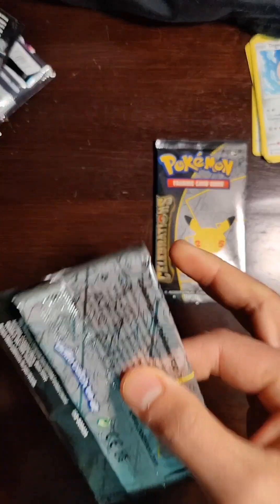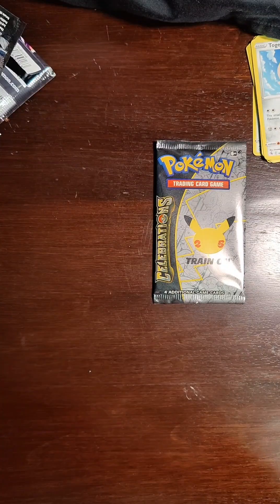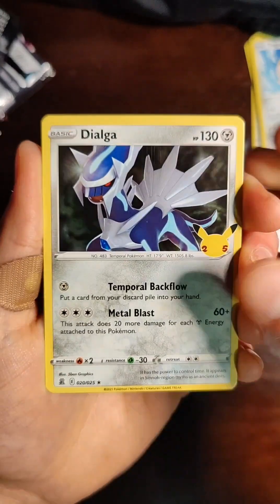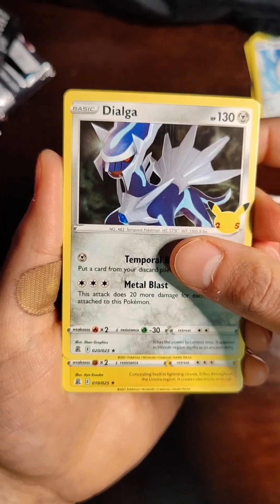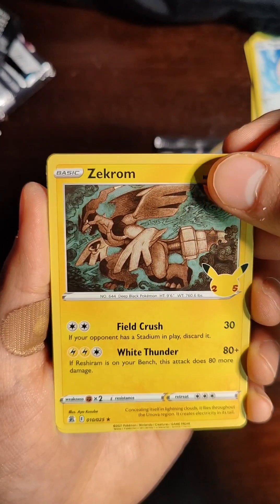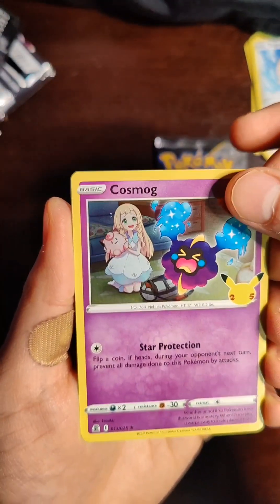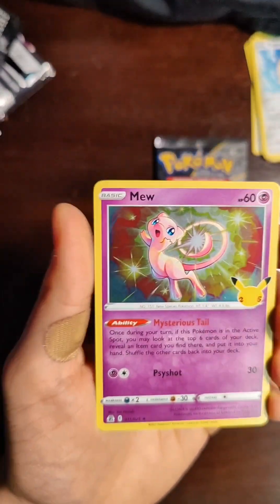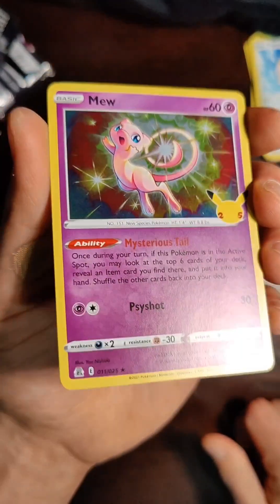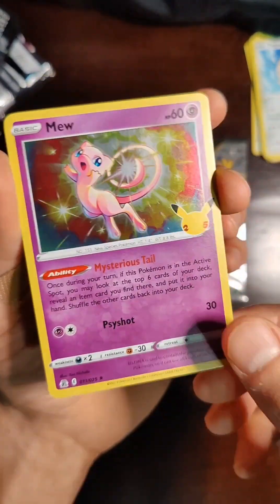I do love these packs, they're so easy to open. Dialga to start with. Another Zekrom — so we now have three; in case I didn't have enough. Under that, a Cosmog — I believe I have one of those, nothing good. And a Mew. Not super rare by any means, but it's a first gen legendary.